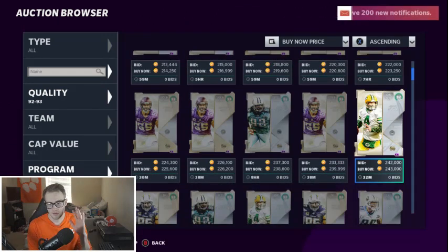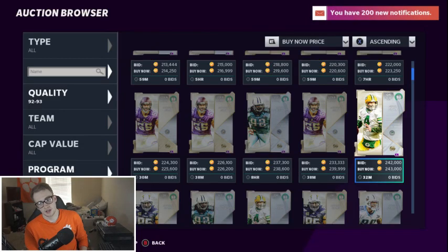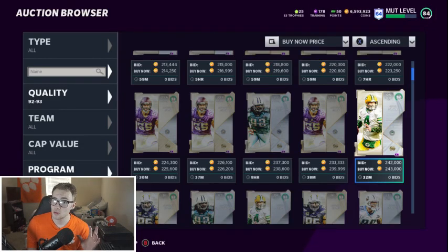Next one — Brett Favre. If you guys need a quarterback, Brett Favre is a good quarterback. He's not the quarterback you need to pick in this promo. But if you have a theme team he's on — Jets, Vikings, Green Bay — pick him up. If not, do not pick him up. There's a way better quarterback later on.